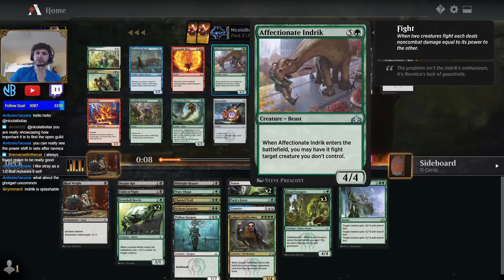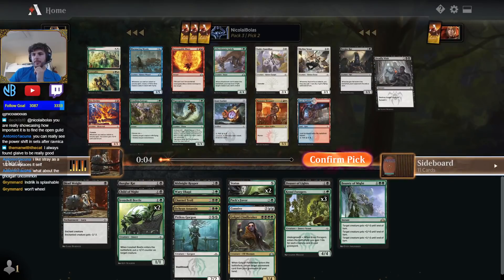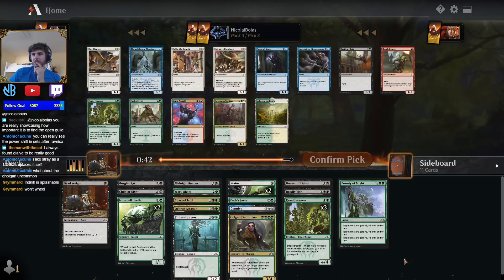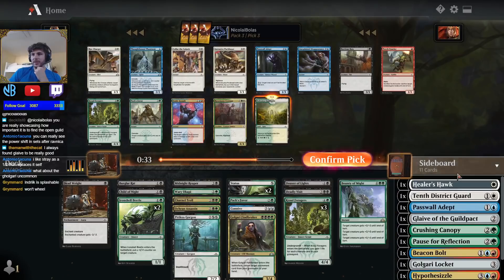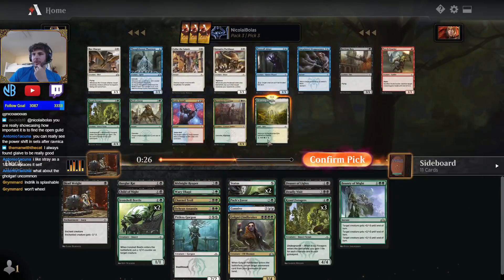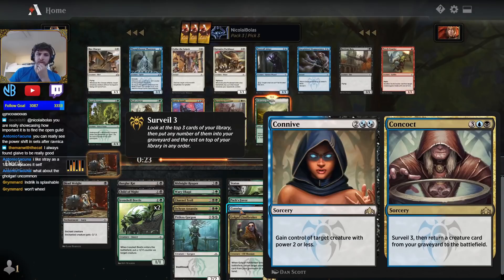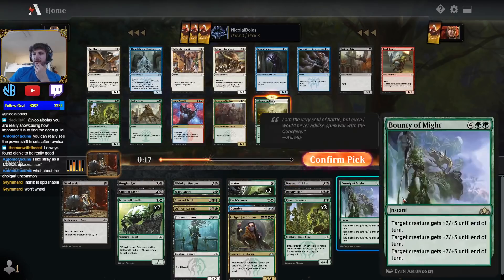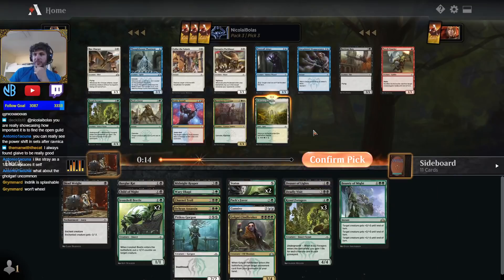Deadly Visit is quite nice and Affectionate Indrik can do really nice things. I think these are actually kind of close because destroying a creature and surveilling is nice as well. I think the Indrik might even wheel. My gut is telling me to take the Deadly Visit — I just need more unconditional removal and I can get more expensive cards later. Now I'm just going to take another Selesnya Guildgate. I have a lot of playables and I might be able to get the Glaive in if I keep taking these off-color lands. I wish this was a Dimir Guildgate, but such is life. I might just not be able to play the Concoct part. I do have pretty good removal packages.